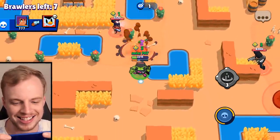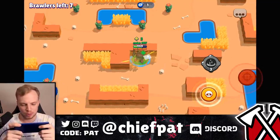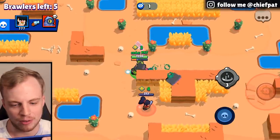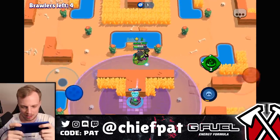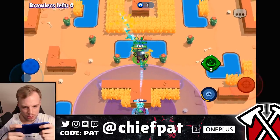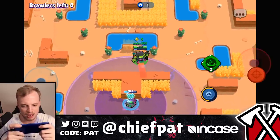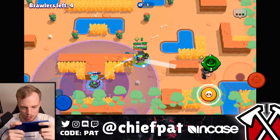Seven brawlers, three cubes, super in hand. There's a Shelly hiding — I knew she was there. We've got a little moat to run around and spray into these bushes. Bull, you're probably the only brawler slower than 8-Bit, so I've got to respect that. Without Extra Life it's going to be more difficult, so let's keep our cool. If Bull jumps on us we can still retreat to the turret.